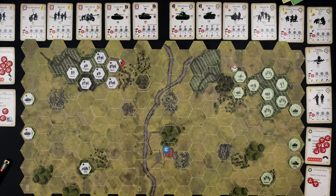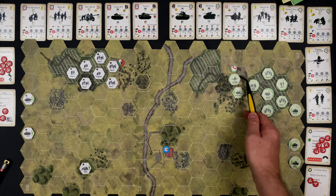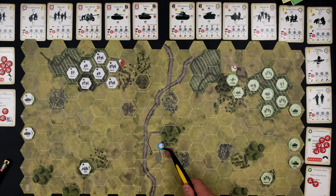Our scenario is all set up and ready to go. We've got our U.S. forces on the right side, German forces on the left side. There are three objectives. The Germans control one right here, which is a building. U.S. control another, which is a building here. And this two-story building right here is the contested objective. Victory will largely depend on which side controls this farmhouse with the walls at the end of the scenario.